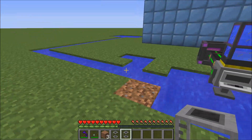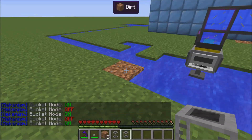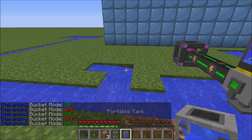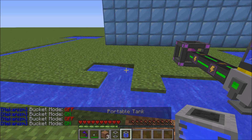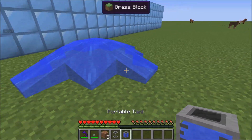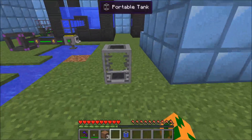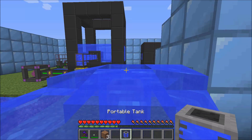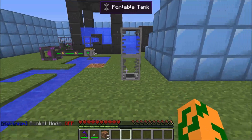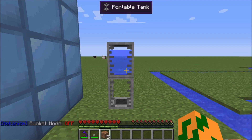Next up we have portable tanks. These portable tanks have two modes — hold shift and M to change them — bucket mode on and off. With bucket mode on you can right-click water sources to fill up your tank, and then shift right-click to place the blocks down. To place the block down as a tank you have to turn bucket mode off, and you can see it works as a tank.